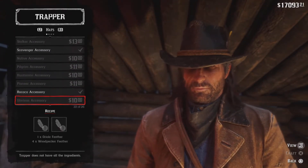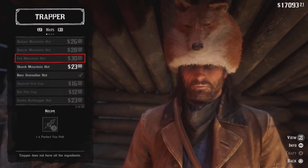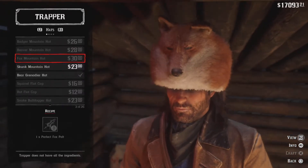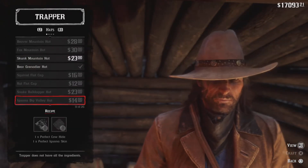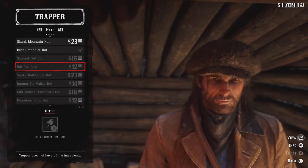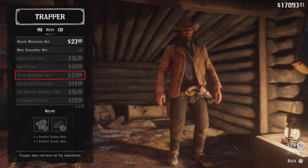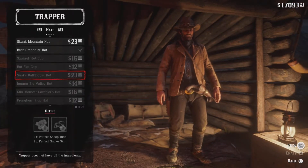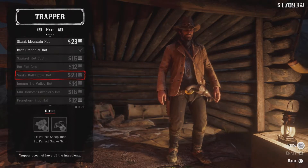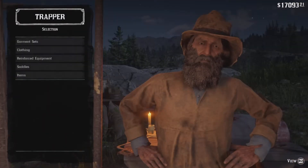You don't need the requirements for the accessories and the hats — such as this fox mountain hat, you don't need the perfect fox pelt. So what you're going to want to do is view whatever hat or accessory you want, and then hold R2, or RT for Xbox, and hold that for a couple seconds, then leave.